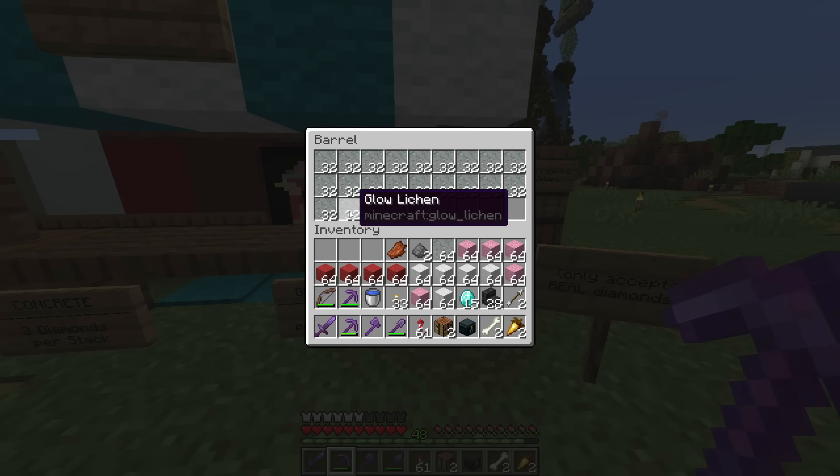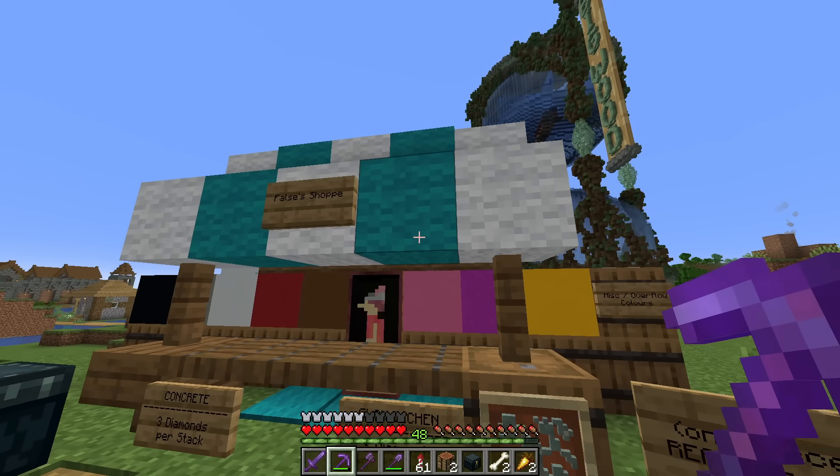We also got glow lichen - we're going to get one, two, three... actually four, five of these. So now we can fill those in and we're good. Thank you, Falsa.